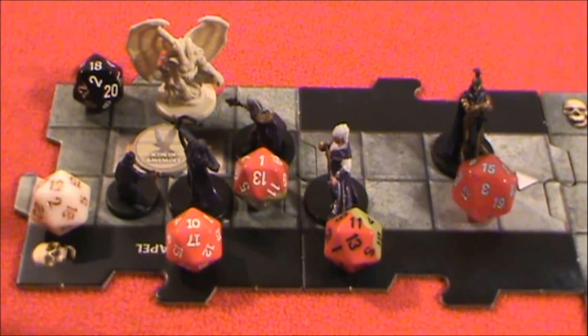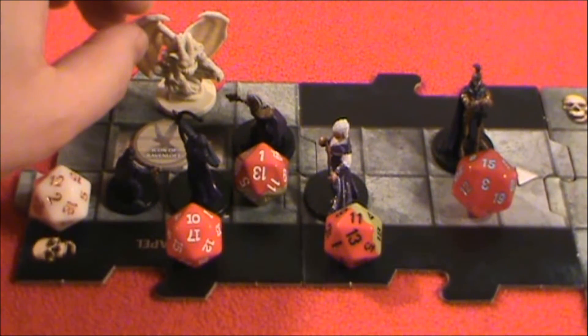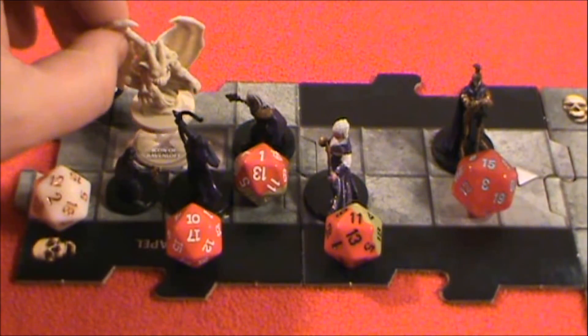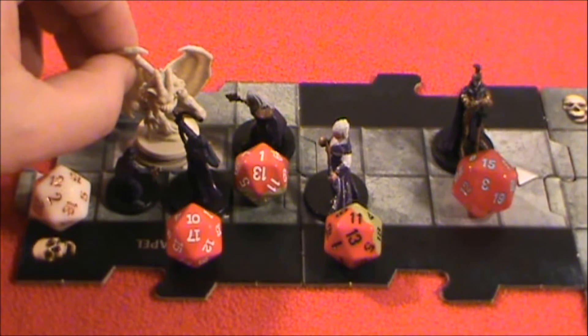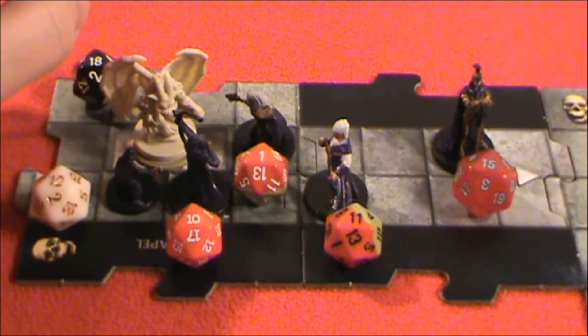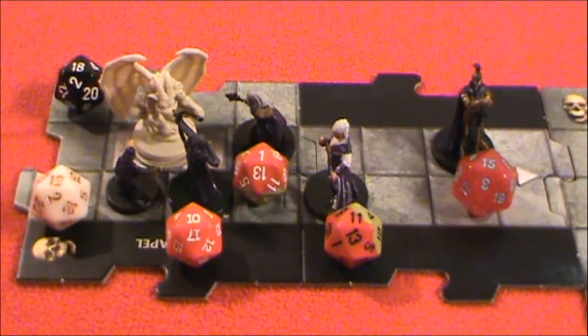So let's roll for initiative. Here are the initiative results, properly modified by initiative modifier. With an 18, the gargoyle goes first. We're going to have the gargoyle spread its wings and land on top of the altar, pushing its clawed foot down on top of the holy relic, making sure that no one is going to take that precious item from the chapel. Then it is going to make an attack.